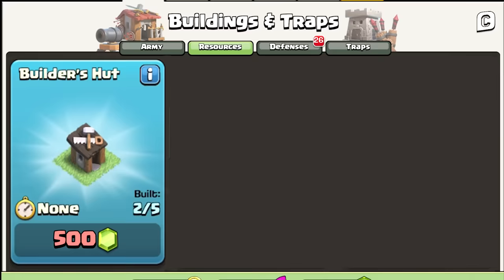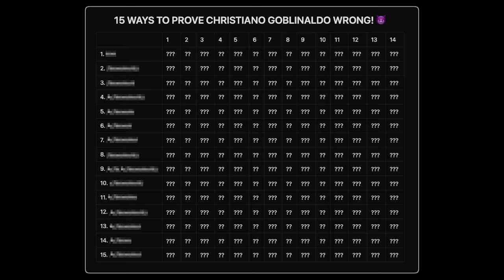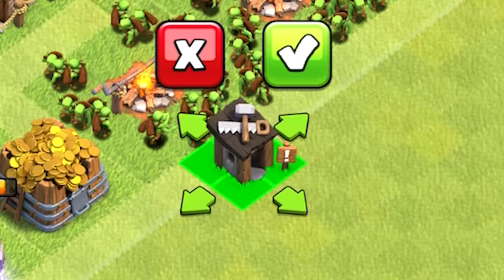You have to make 3500 gems in total, but luckily there are methods that can unlock your first builder already within a few hours.